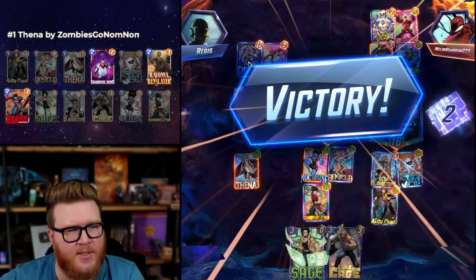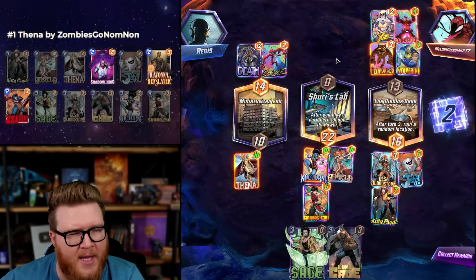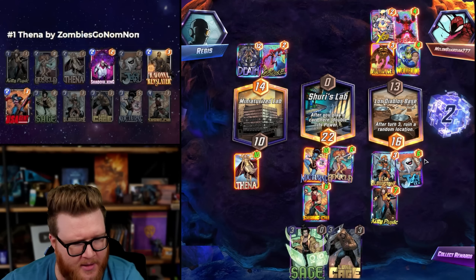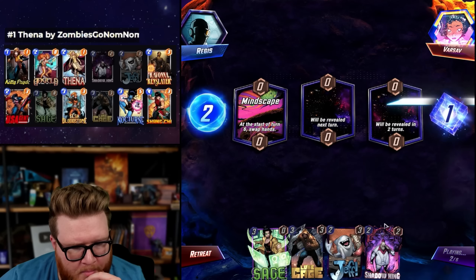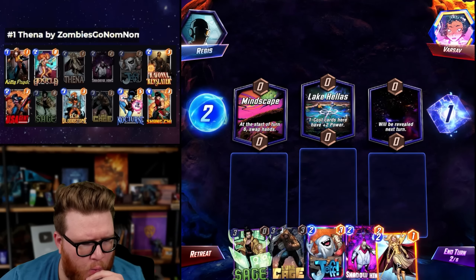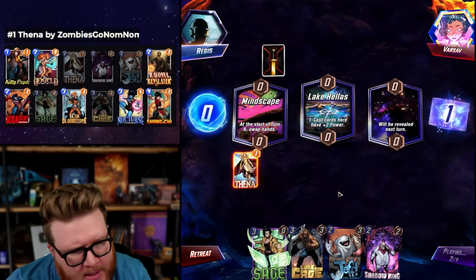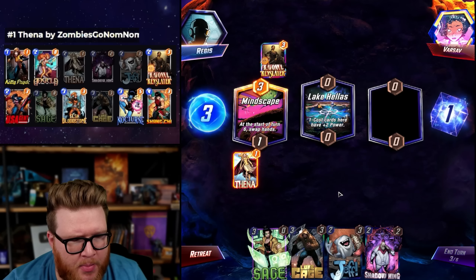Thena - not the craziest here but a 2/10 is insane right? The good news is it forced Death even though it didn't win its location. Death could have gone mid to shore up or hedge. You could see why 24 here might have made a difference - Thena just forcing their hand. Mindscape - sometimes this deck can dump the hand. Let's not go Thena and Hellas though, it might be hard to compete. Ravona - I need a Kitty please.